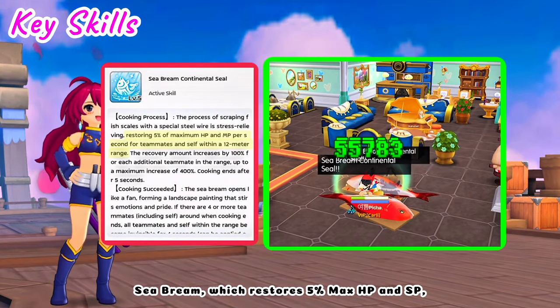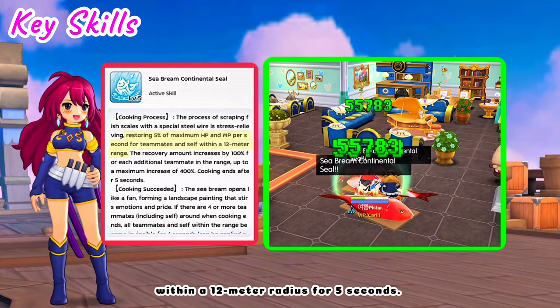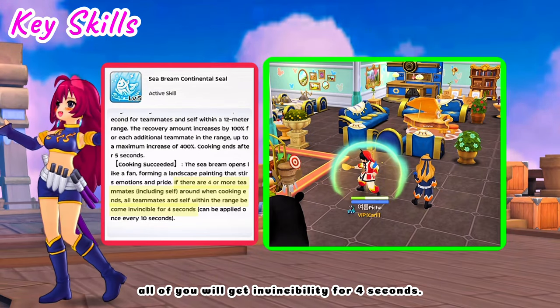C Bream restores 5% max HP and SP within a 12 meter radius for 5 seconds. When the cooking succeeds, if there are 4 or more teammates within the radius, all of you will get invincibility for 4 seconds.